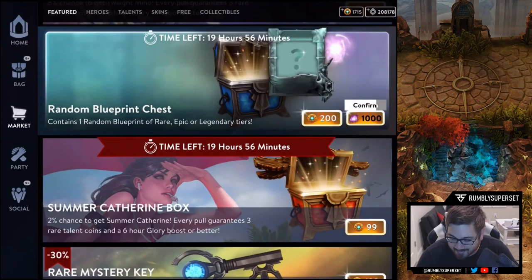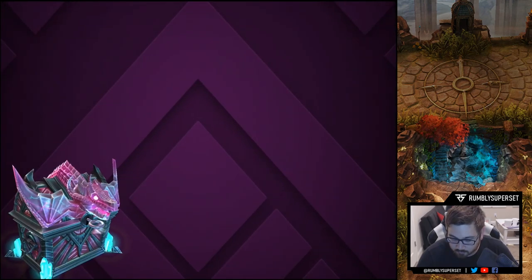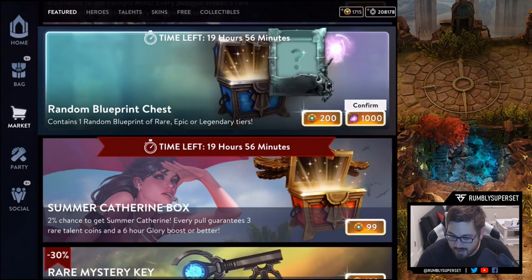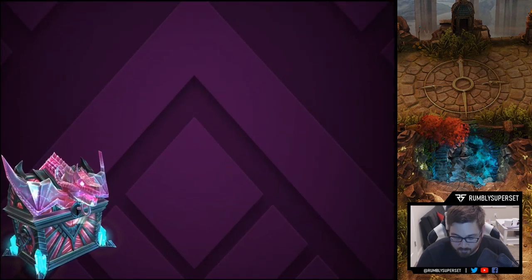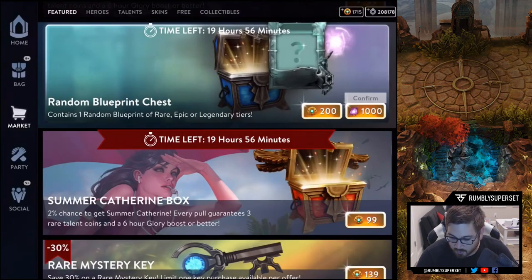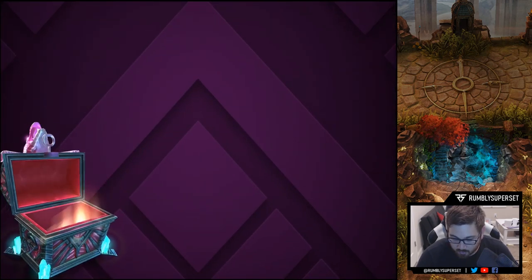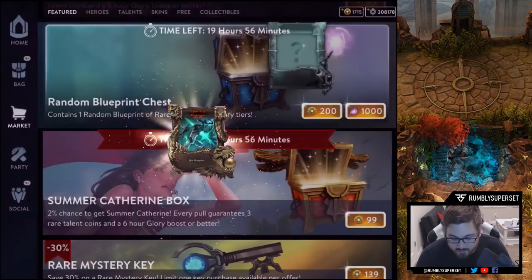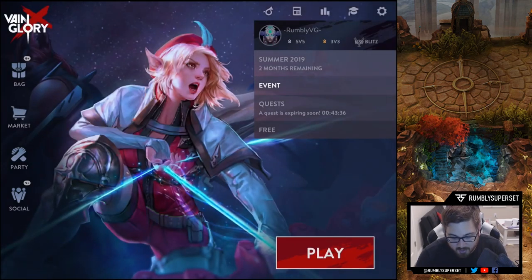Number eighteen — Dire Fortress. Number nineteen — oh there we go, Rebellion Celeste! And then twenty — ooh, Cyber Cruel Prototype, nice, that's a good one too!